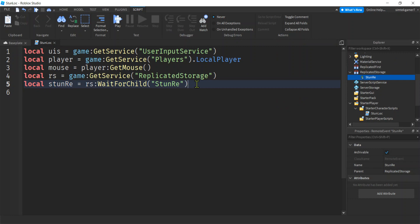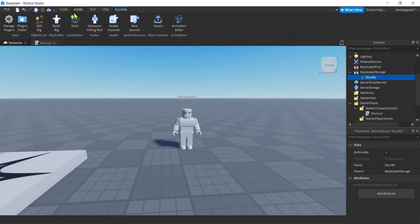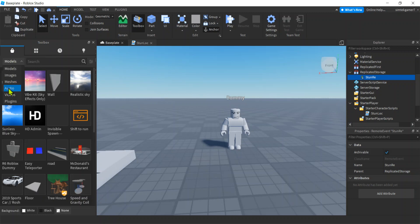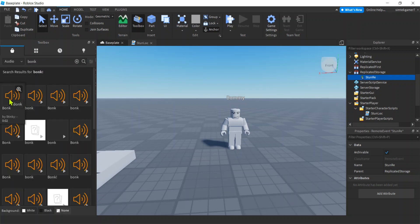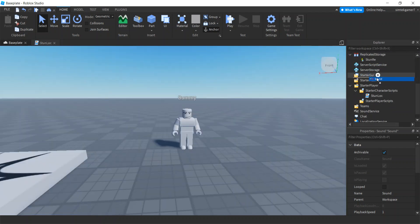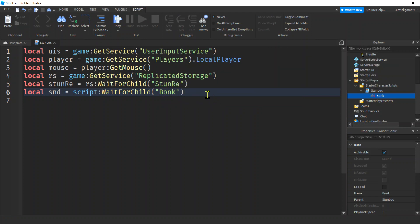We need a sound. Let's put it on the script. Let's go to the Baseplate, Home, Toolbox, Marketplace, Audio, and look for 'bonk'. Let's get this one — drag it into the workspace, then drag that sound down and put it on our StunLoc script. I'm going to call it Bonk. Let's go to StunLoc and use WaitForChild('Bonk') so we've got our bonk sound.